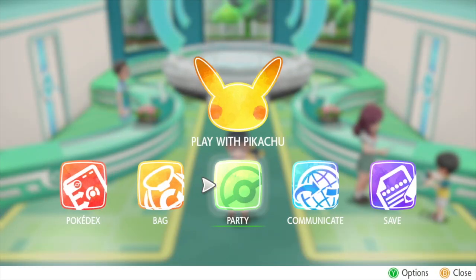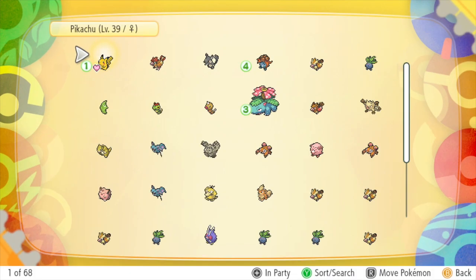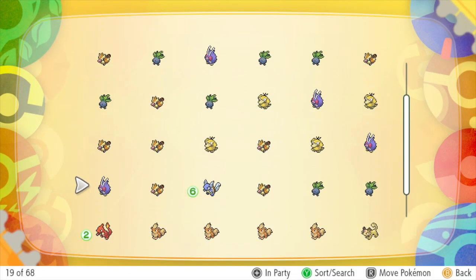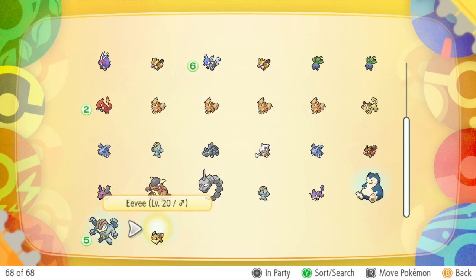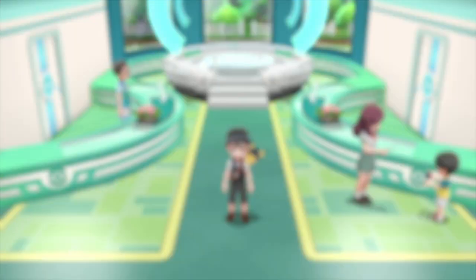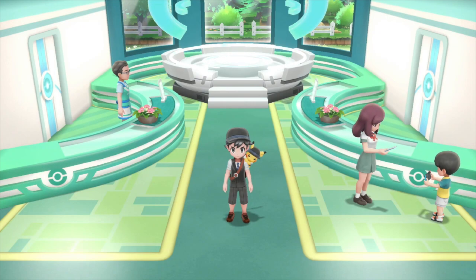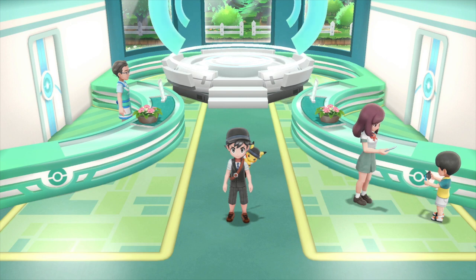When you're back at the front desk you can access your main menu, click on Party, and open your Pokebox. You can go down to your new Pokemon — in this case an Eevee on the right hand side — and add it to your party. That's everything you need to know about how to transfer at the GO Park here in Pokemon Let's Go to move your Pokemon from Pokemon Go to Pokemon Let's Go.